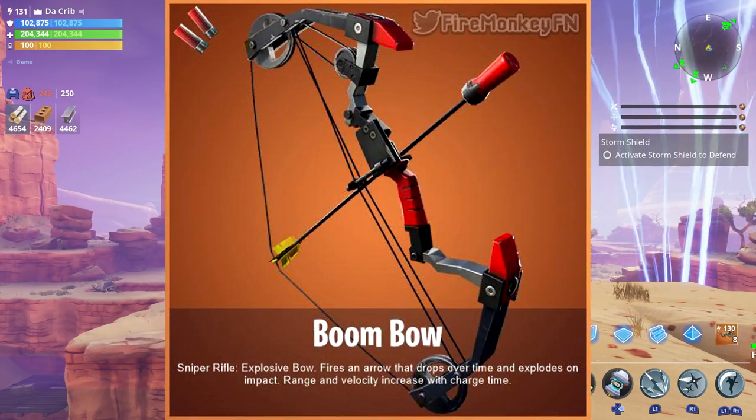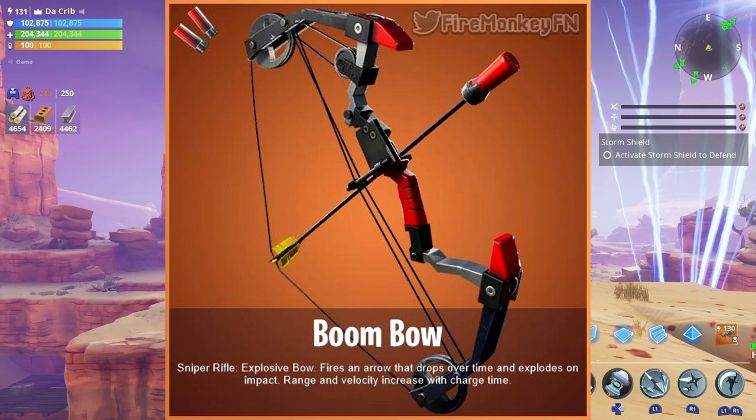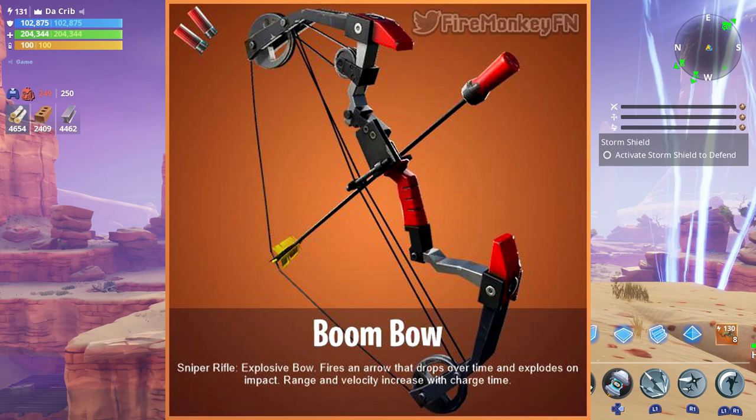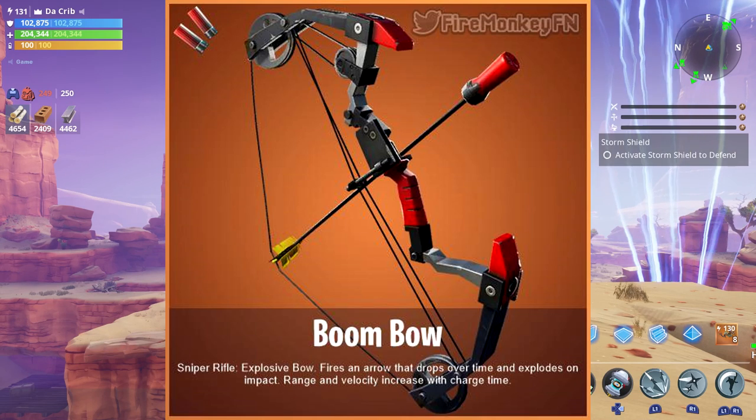The next weapon that was leaked is the Boom Bow, and the description that came with this says: sniper rifle, explosive bow, fires an arrow that drops over time and explodes on impact. Range and velocity increase with charge time.